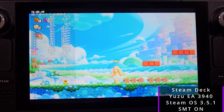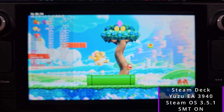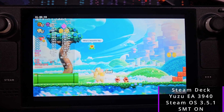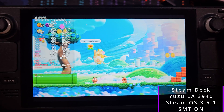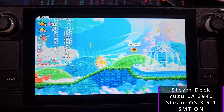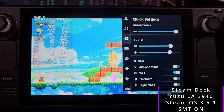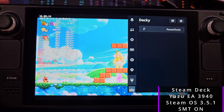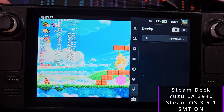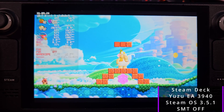Today's video we're going to take a look at Super Mario Bros Wonder on the Steam Deck, the ASUS ROG Ally, the GPD Win Max 2, and the Ayaneo Air 1S. We'll be emulating it through Yuzu because that's where I've gotten the best results. Ryujinx you can get some okay performance but the most consistent has been with Yuzu. Yuzu early access is all up to date and I'm running it on all of them.